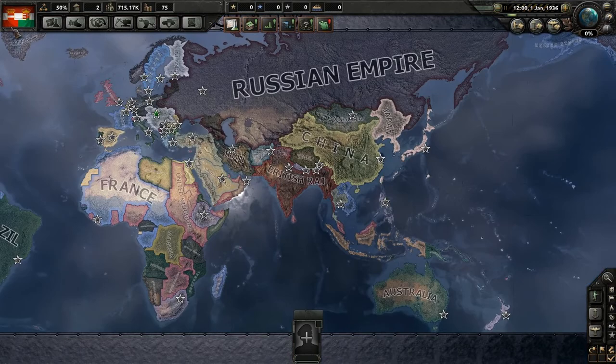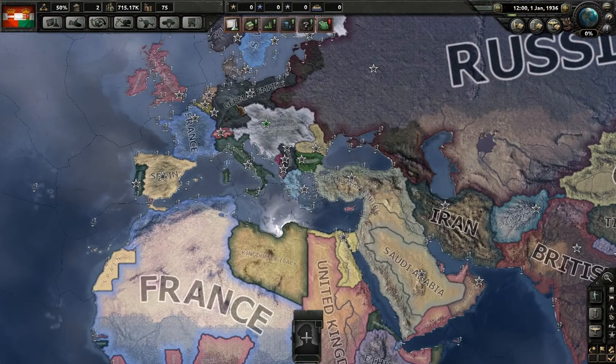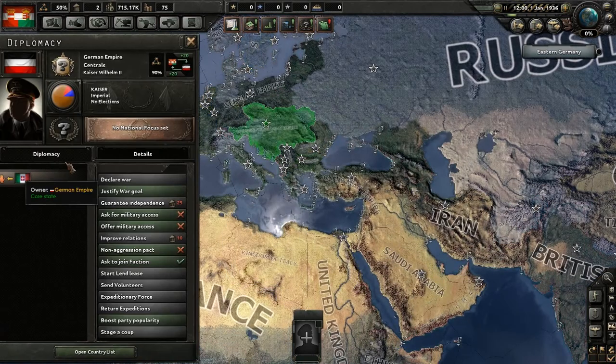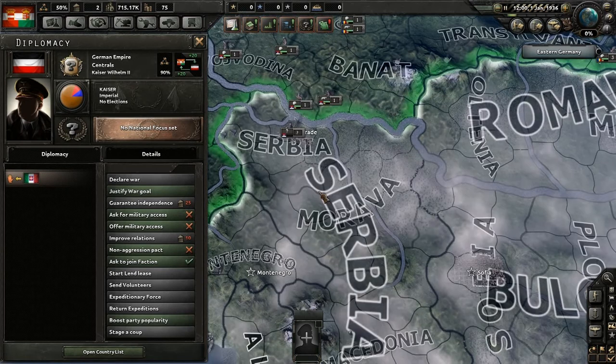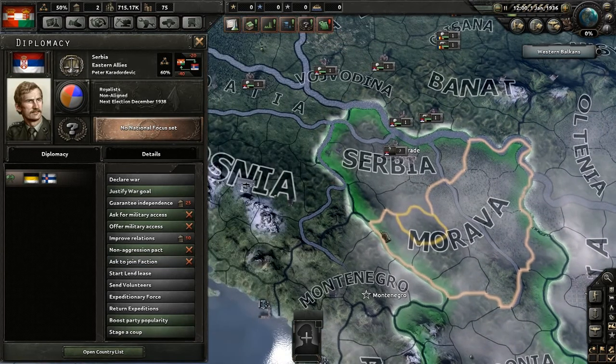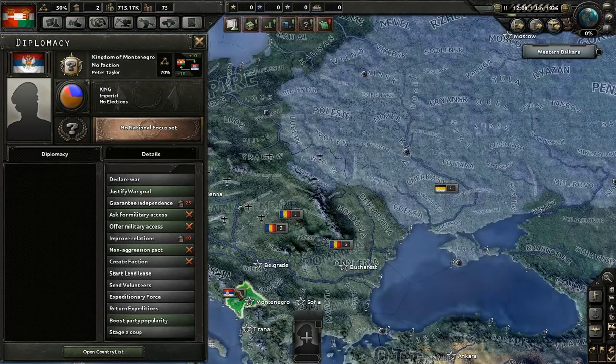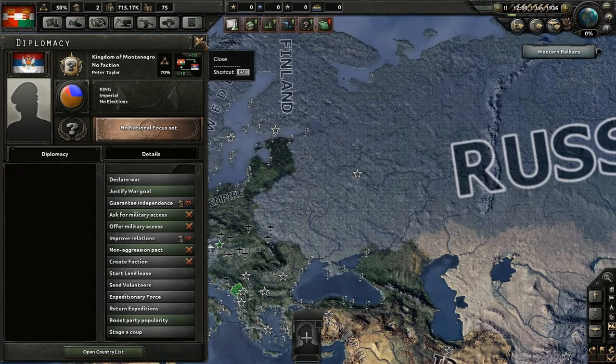So what has been changed? There are a few more flags that are now actually accurate, like the Austro-Hungarian flag and the Joan flag, as well as the Serbian flag which has a slightly moved coat of arms. And Montenegro now actually has a flag — they didn't have a flag for a while.